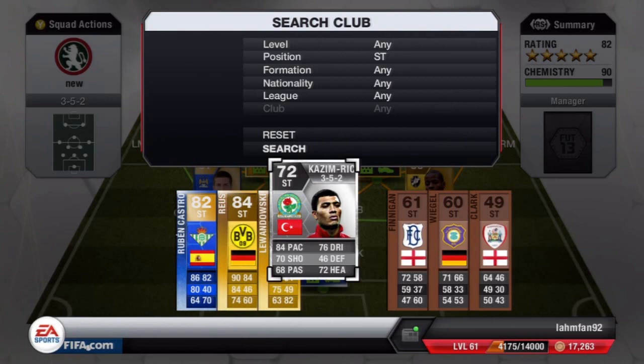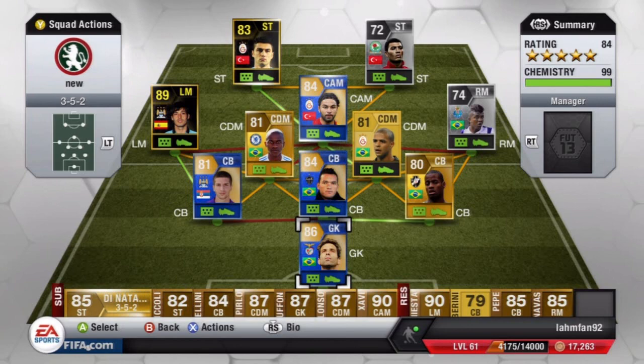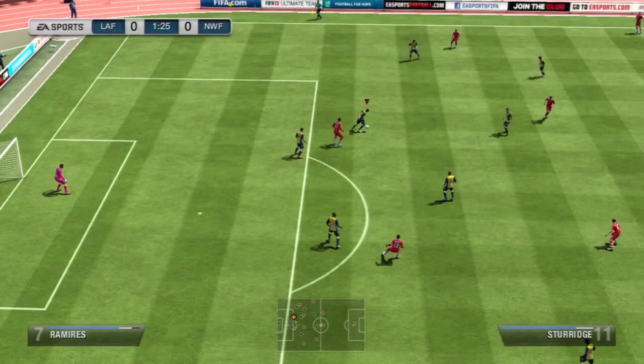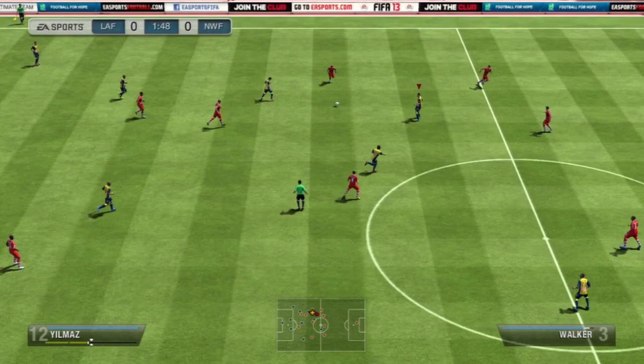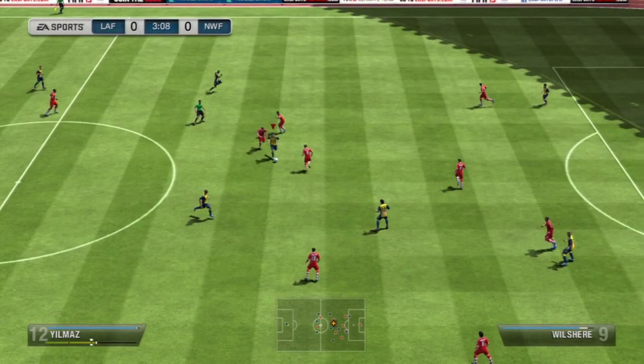The final player is Colin Kazim-Richards with 84 pace, 70 shooting — very good shooting for a silver player — and 4-star skills. He's also 6'1 tall. Moving on to the gameplay: as you can see, I don't show a gold cup walkthrough in this episode simply because I didn't win the gold cup with this team. Actually lost a game for the first time in quite a while, which was a little weird, but that had to happen at some point.